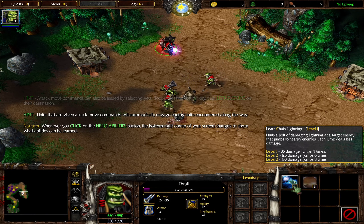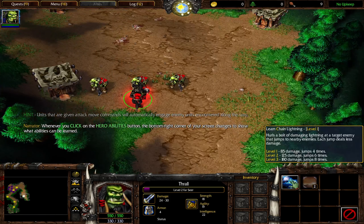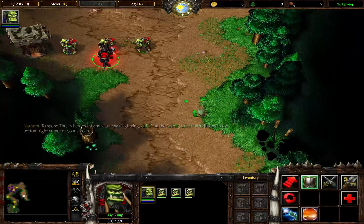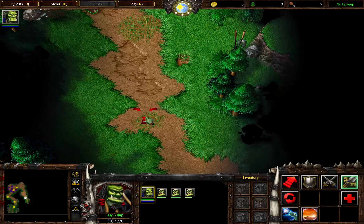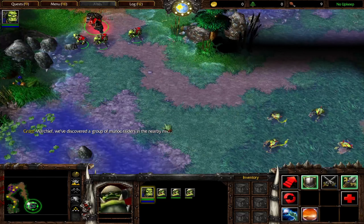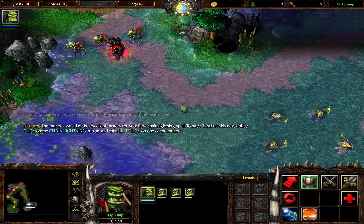Whenever you click on the hero abilities button, the bottom right corner of your screen changes to show what abilities can be learned. To spend Thrall's hero point and learn chain lightning, click on the chain lightning button in the bottom right corner of your screen. Warchief, we've discovered a group of murloc raiders in the nearby river. The murlocs would make excellent targets for your new chain lightning spell.